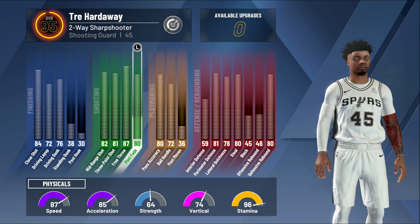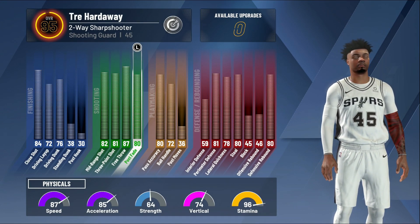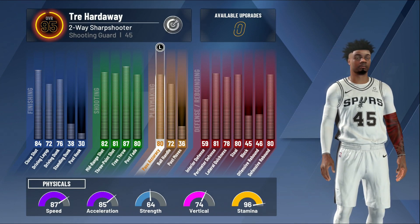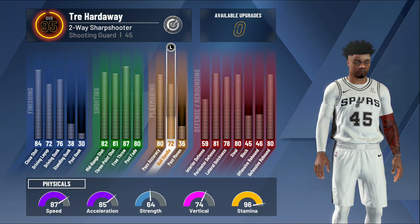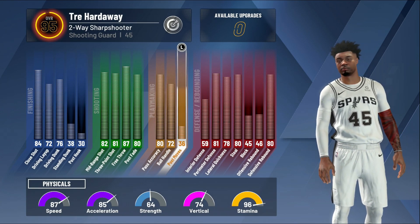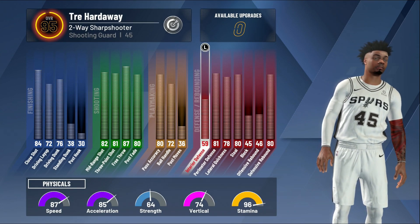Trust me, I was playing at the rec and I was out there greening. I might throw a clip of that in this video, or I might save that for a completely separate video. My post fade is at an 80 - I hardly ever really use a post fade, but it's good to have for difficult shots or deep fades. Plus the higher you bring your stuff up, the more badge attributes you get. My pass accuracy is at a 70.